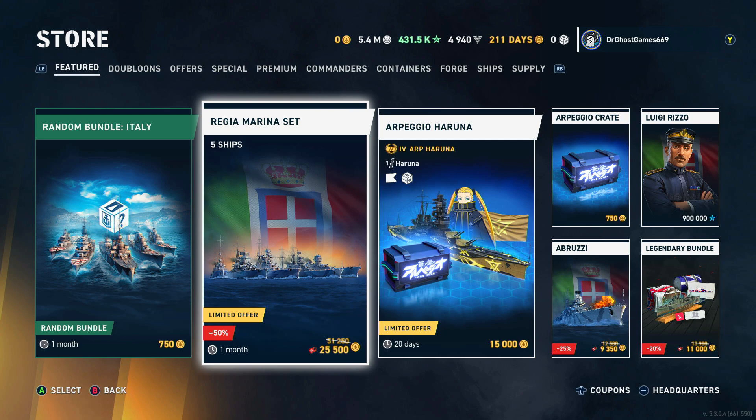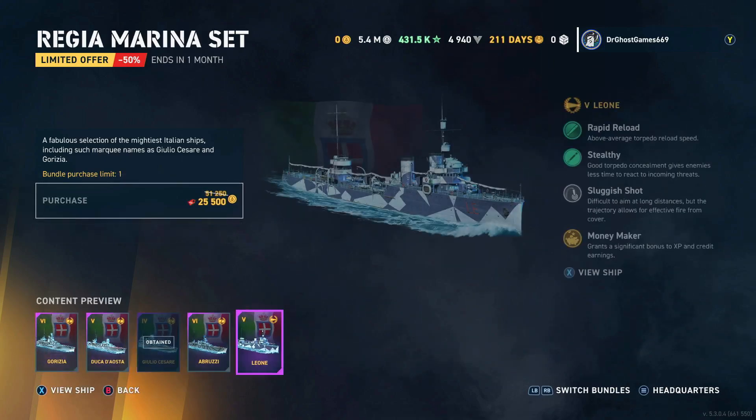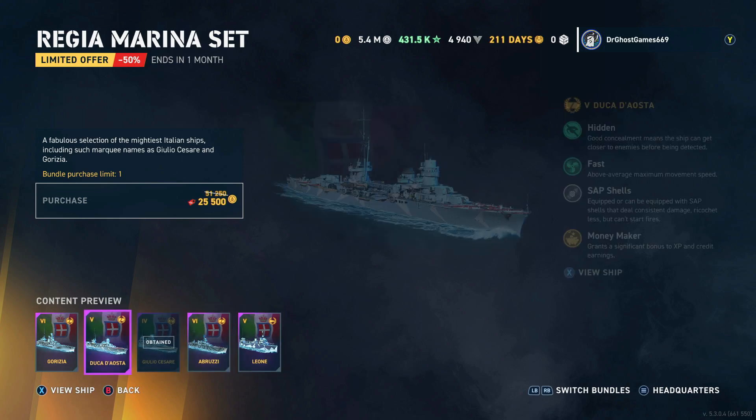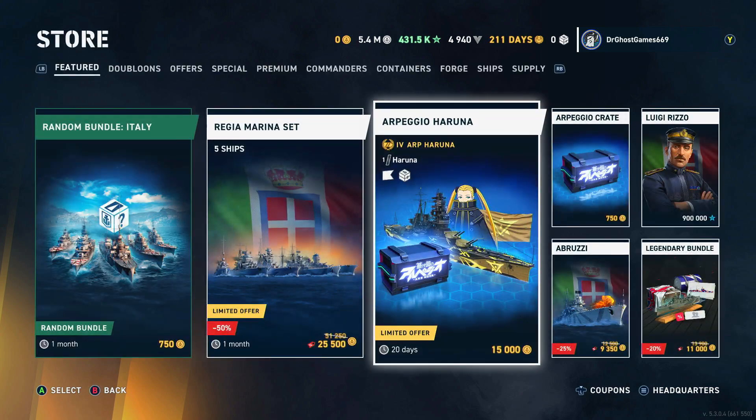Next up, the Regia Marina set for 25,500 doubloons. You get all of the Italian Premium ships, except the Tier 7s — a fabulous selection including such names as Giulio Cesare and Gorizia. You get all these ships for 25,000. Honestly, I would not do this, but if you really like Italian ships, maybe. There are some pretty good ships in here, but would I go out of my way to spend over $100 on all these? Hell no. But let me know in the comments.